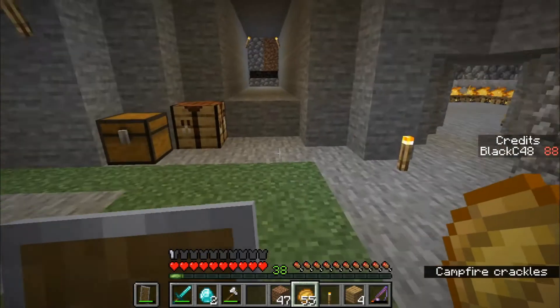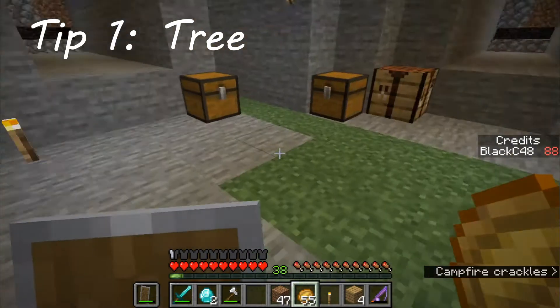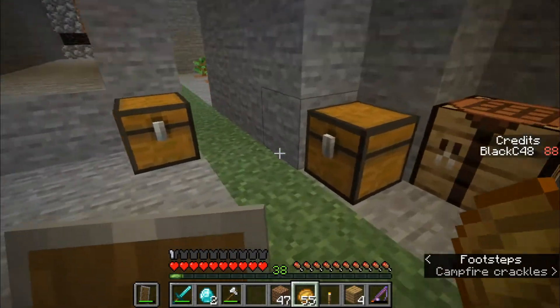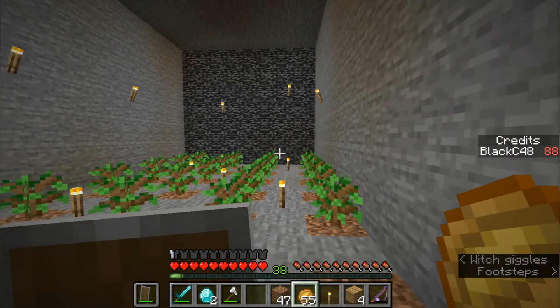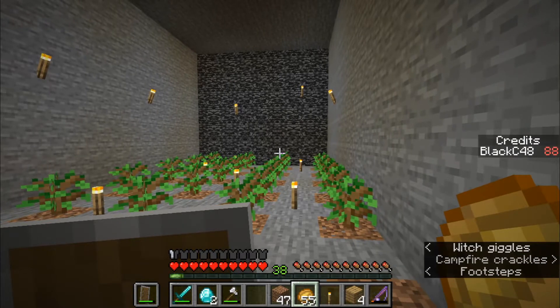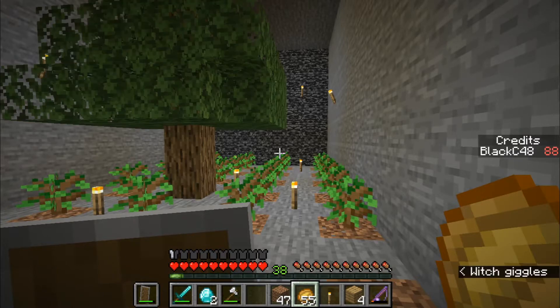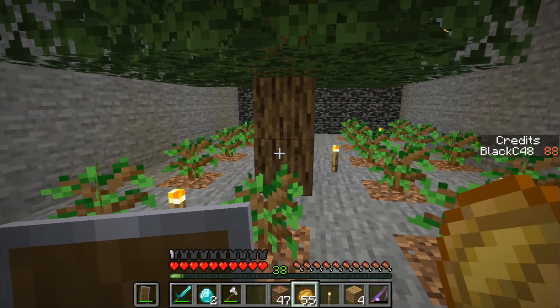Kind of to start off everything, tip number one: get wood. First thing you do, cut down the trees, and then see if you can get a sapling. Because if you cut down the trees and you didn't get the sapling, you should just commit to starting over, because if you didn't get a sapling there's no way for you to grow trees, and if you can't grow trees you basically can't do anything in Minecraft. So first thing: cut down trees, look for sapling.